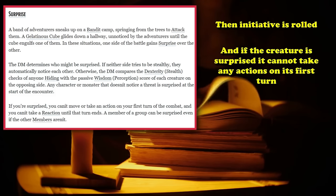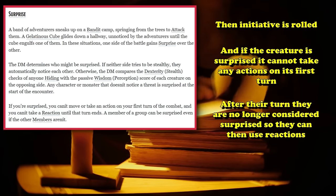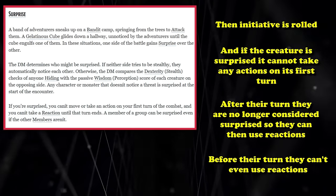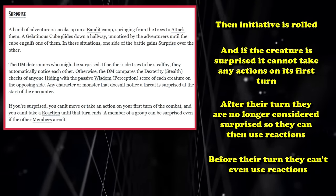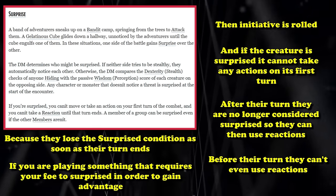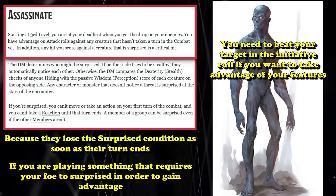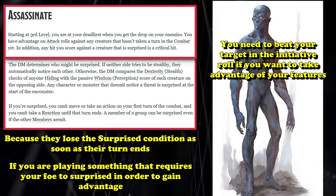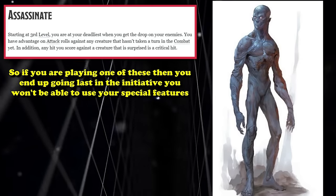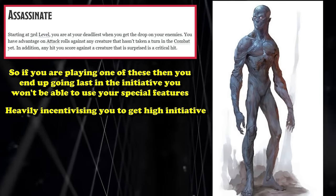Once their surprise condition is lifted, they can now use their reactions — which were previously unusable. Since they lose surprise as soon as their turn ends, if you're playing a creature or class that requires a target to be surprised to gain advantages — like a Doppelganger or an Assassin Rogue — you need to beat the target in the initiative roll to gain those benefits. So if you go last in initiative order, you won't be able to use those special features, which heavily incentivizes having high initiative rolls like taking the Alert feat for a +5 to initiative.